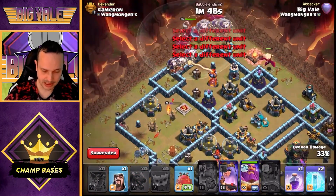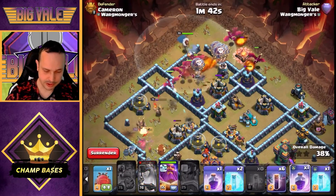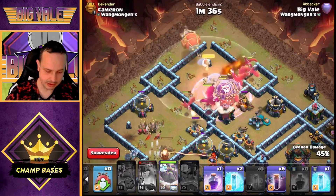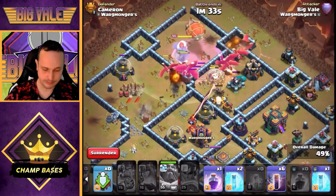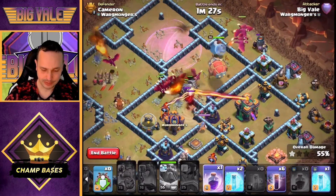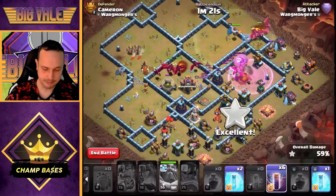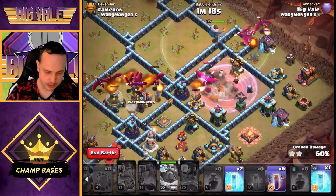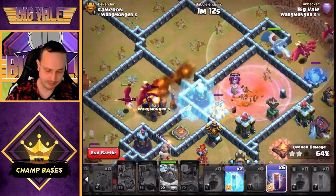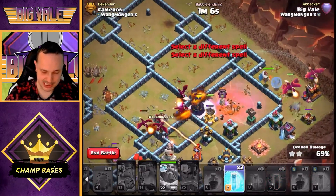The Queen eventually goes in. We fire off the first Rage — the dragons have made it roughly to the point we wanted — and get the Eternal Tome fired off with the blimp pathing through. We've still got our Rage for the back end to deal with the Town Hall. Beautiful — the Town Hall goes down, the multi in the core goes down. We freeze to protect the RC and the dragons, which were taking real heat from that Wizard Tower.